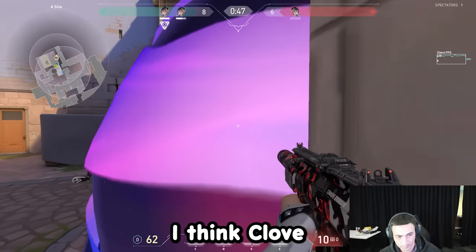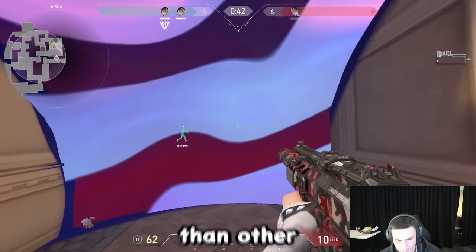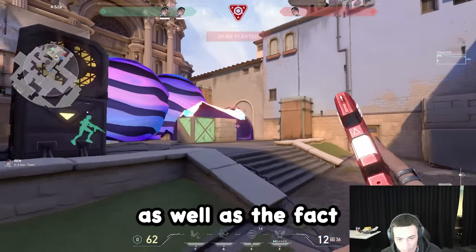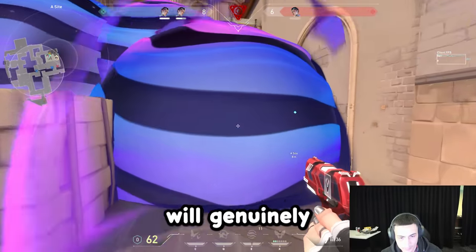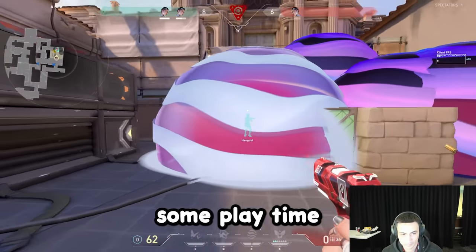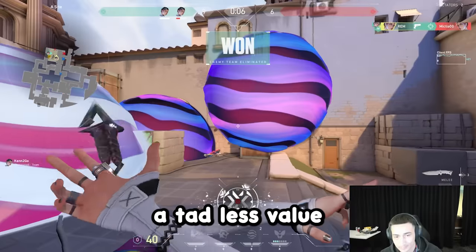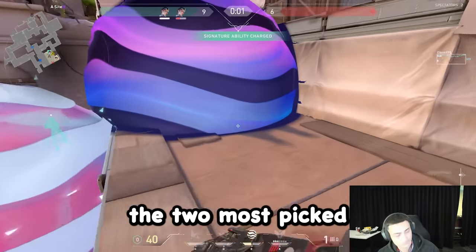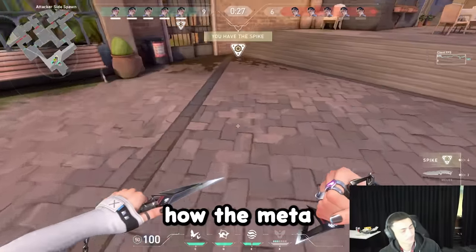Overall, I think Clove will be one of the new meta agents for ranked. On attack they offer a ton more value than other controllers since they can be played almost as a secondary duelist, and we are currently in a double controller meta, so I think the playstyle of controllers will genuinely change. Clove will probably see some pro play time, however I do think the Q ability offers a bit less value than Omen's Paranoia or the Viper smoke orb — currently the two most picked controllers in pro play — so I'm curious to see how the meta shifts.